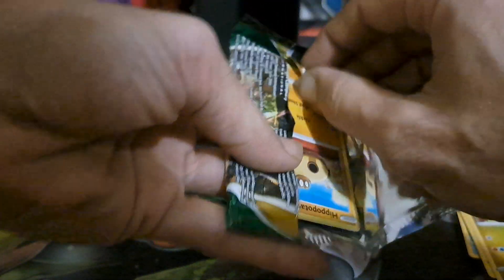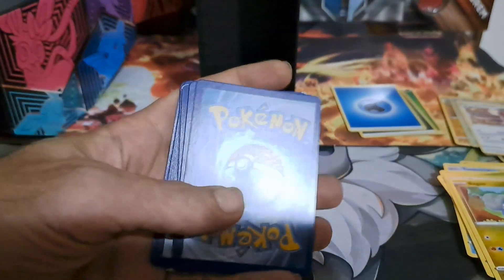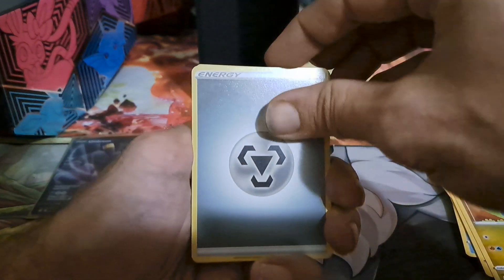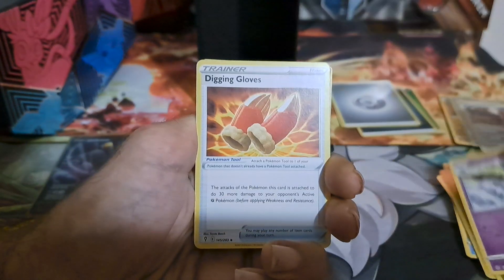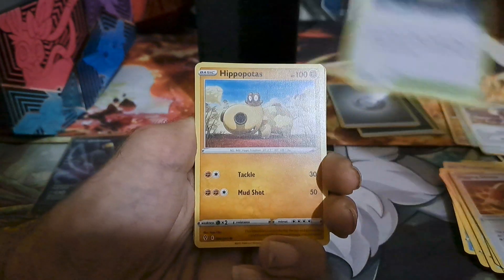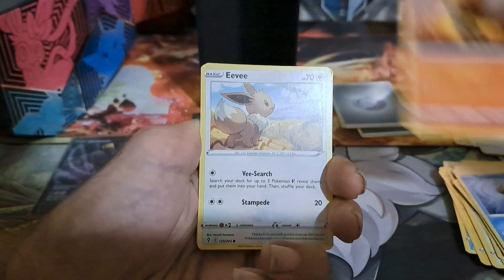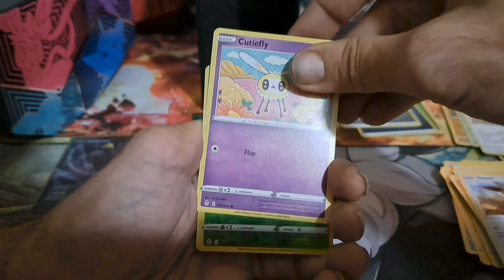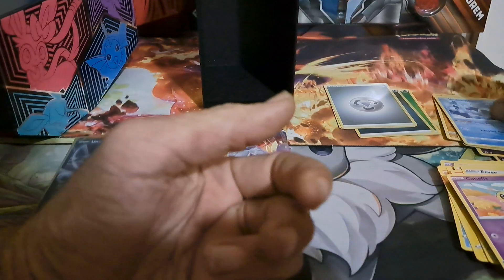So after this pack we'll be halfway done, with only one hit so far. We got the Metal — or Steel Energy, whichever one you want to call it. Scizor, Digging Gloves, Stormy Mountains, Hippopotas, Time Pole, Litleo, Eevee, Flygon, Reverse Eppelin, and a non-hollow Washiwashi.